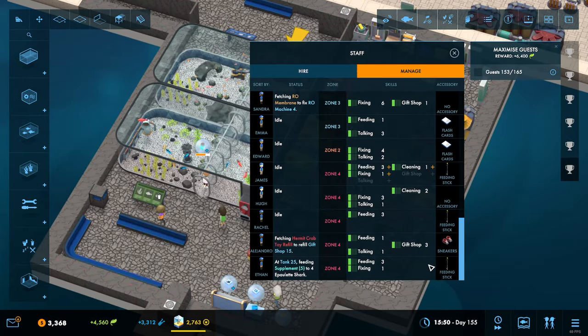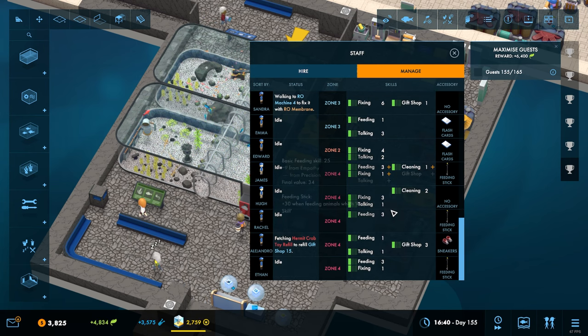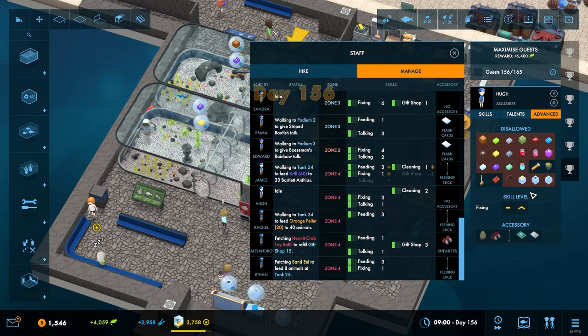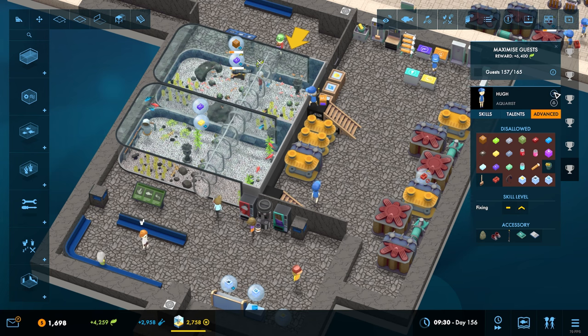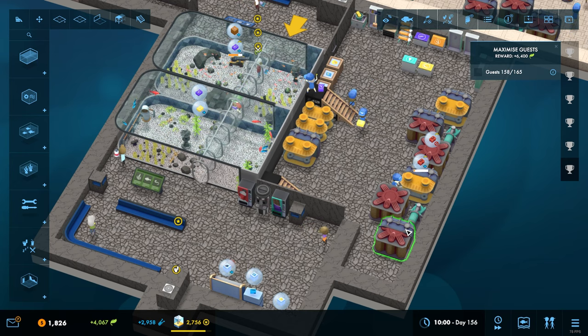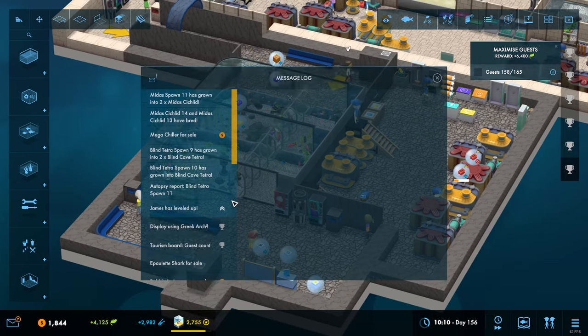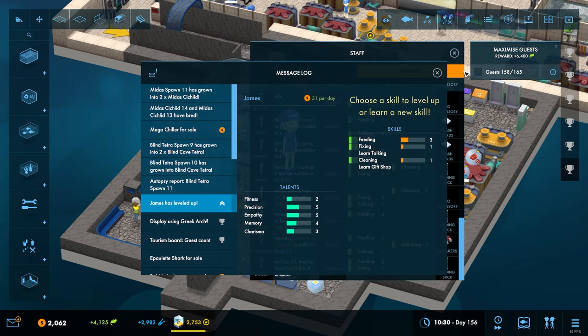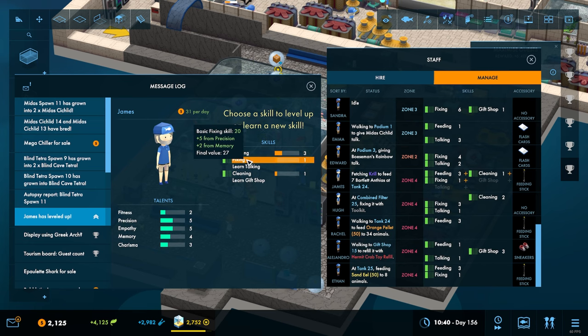The person in zone four - that's Alejandro. We don't have anybody who can clean right now. Technically Hugh can do it, I suppose he could. All right, for the moment Mr. Hugh, you are going to go do cleaning as well - my fixer and my cleaner. Once we get more machines in there I don't think we'll have time for that. James - you're zone four, which is good, you're somebody from this zone who has leveled up.